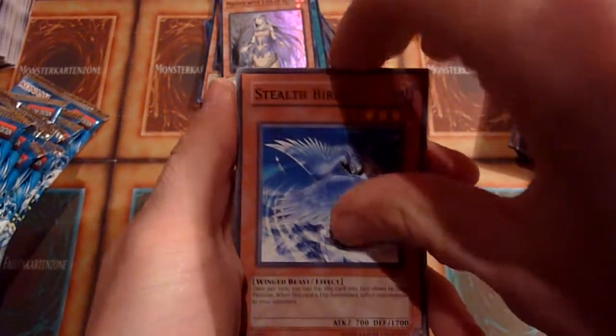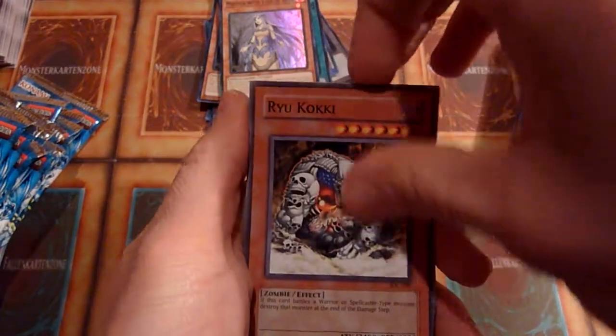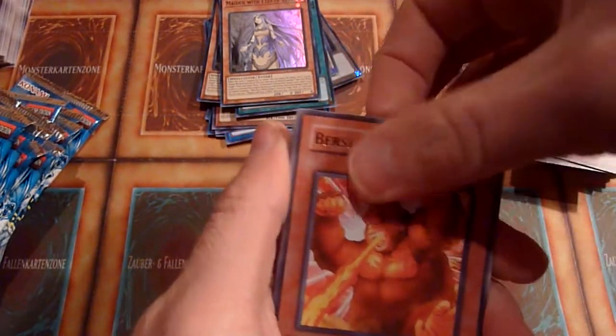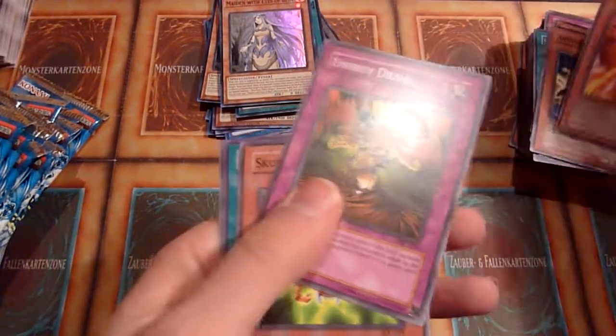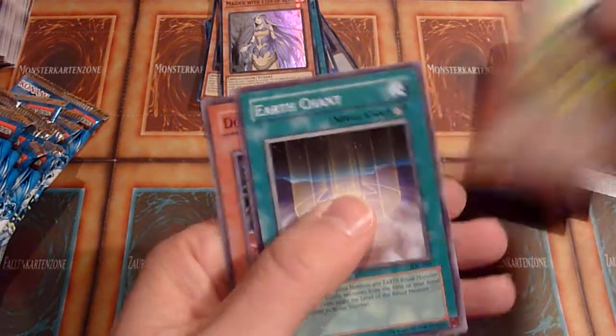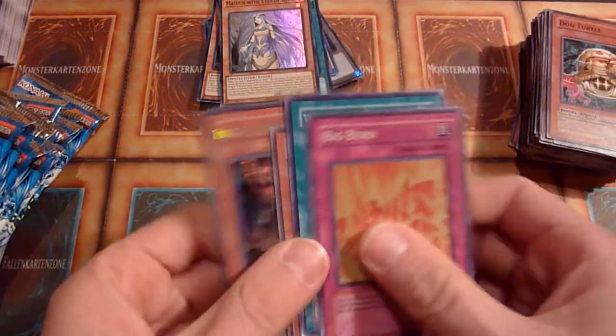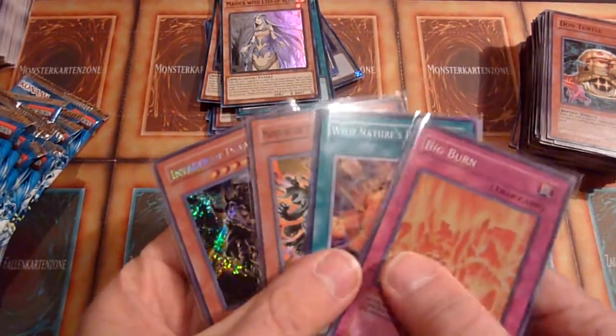Compulse is decent for GOAT. Ryukoki again and Anti-Aircraft Flower. Chris is gonna like this. Energy Drain, Skullmark Ladybug, Earth Chant, and Dawn Turtle. Another mediocre opening in my opinion.